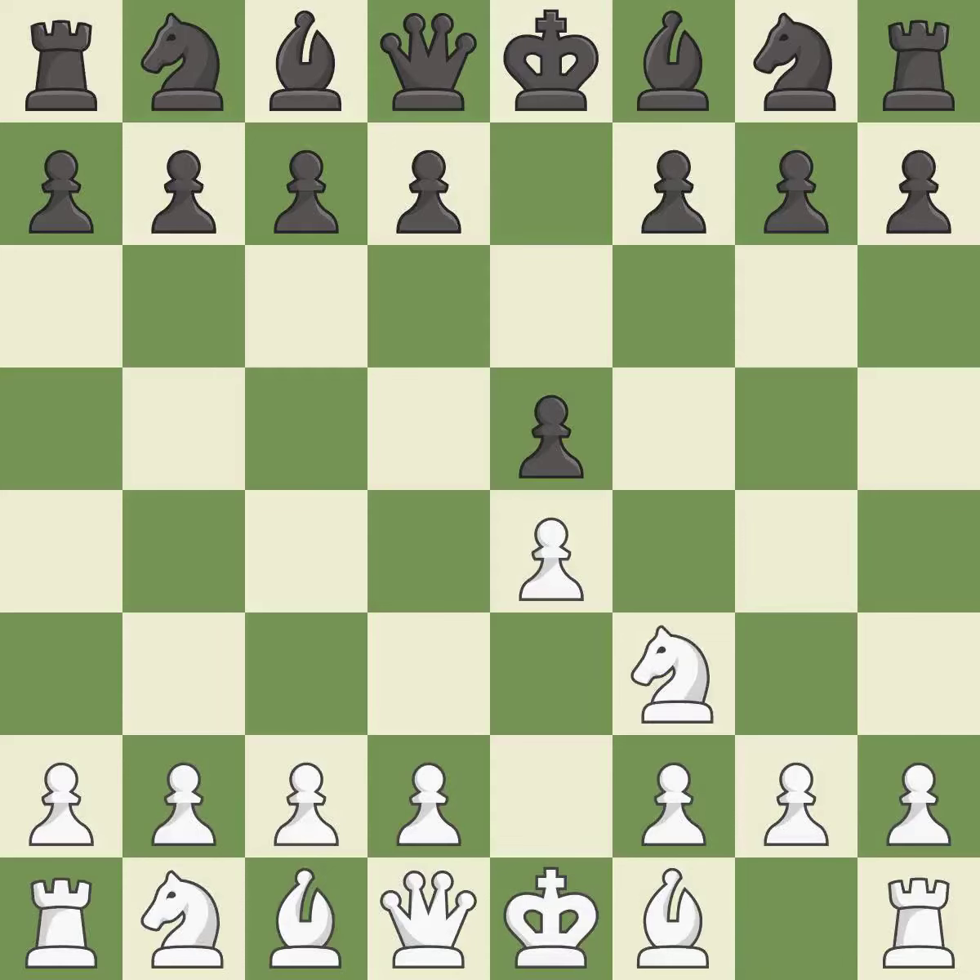Nf3 develops the knight toward the center, attacks the e5 pawn, and prepares to castle. Nc6 develops the knight toward the center, protects the pawn on e5, and eyes the d4-square.